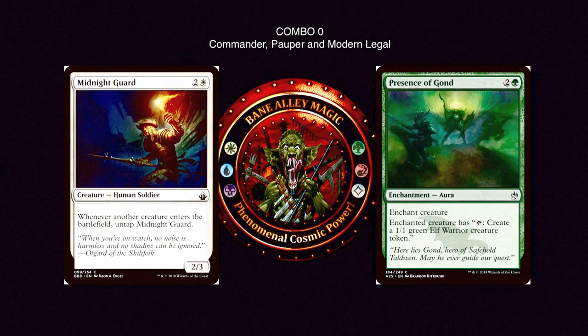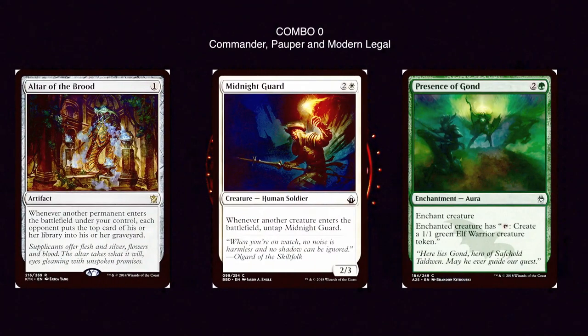Let's start with Combo Zero, which is not even a good combo — I'm not including it in the 20 combos, but I felt like mentioning it because it's one that appears in every video about ultimate combos. Midnight Guard and Presence of Gond: Midnight Guard is 2 and a white for a 2/3 human soldier — whenever another creature enters the battlefield, you untap Midnight Guard. Presence of Gond is 2 and a green for an aura — enchanted creature has tap to create a 1/1 green elf warrior token.